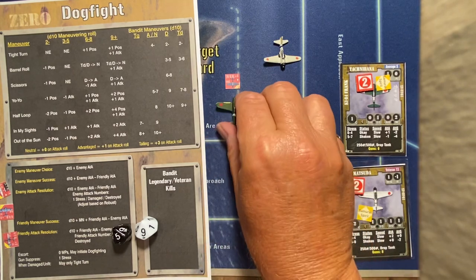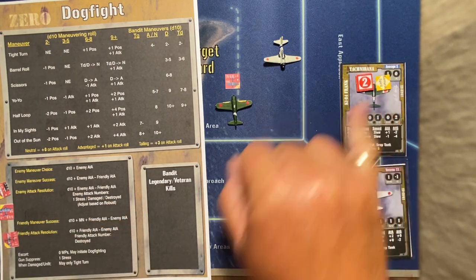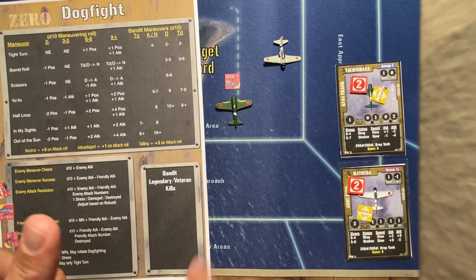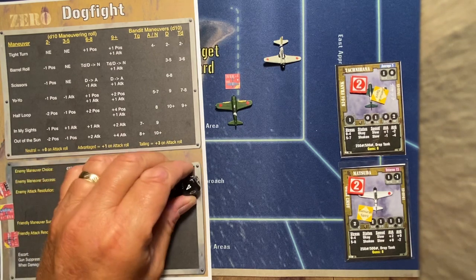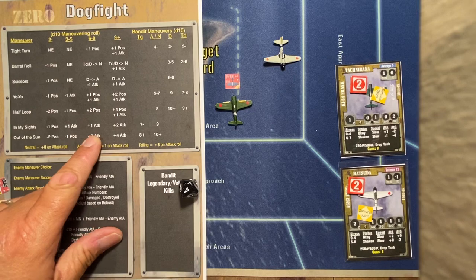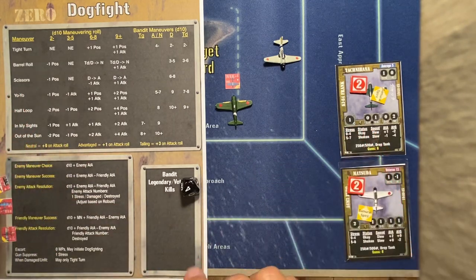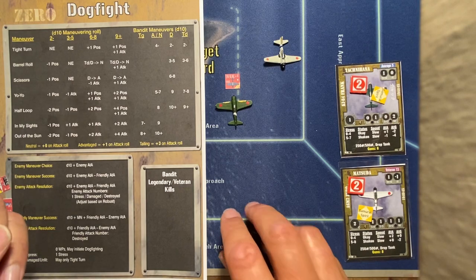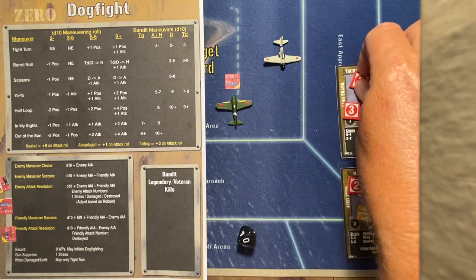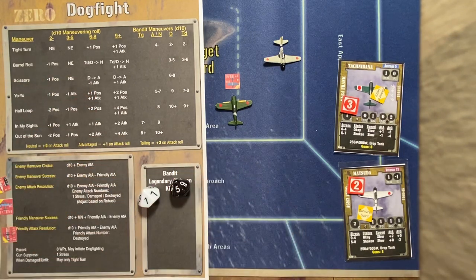The KI-84 Taknibana goes after the SBD Dauntless. He attempts an in-my-sights attack — no maneuver. He is plus one ATA and plus one for maneuver, so plus two. The bomber is zero, so he is plus two total. Rolling a four, plus two makes it a six, giving him a plus one attack. He then attacks: plus one from the maneuver, plus one for ATA — plus two total. The bomber cannot fire back since he didn't maneuver and is approaching from the front. He uses stress for two dice, rolls a one and a five — that's a miss. The SBD pilots are super, super happy.